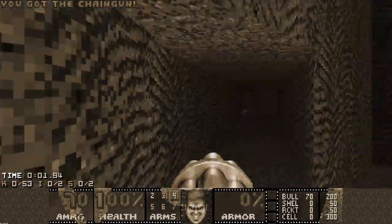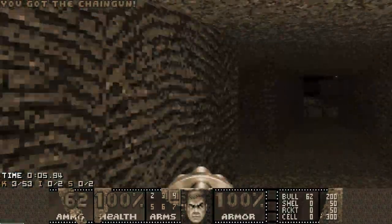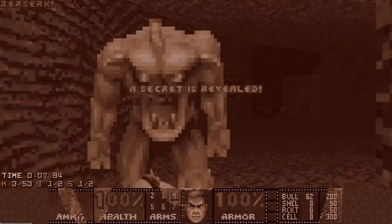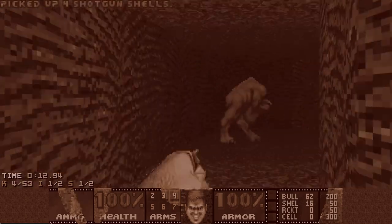This map is basically a net of underground tunnels that you can do in any order. What I like to do is go for the Berserk secret first, which is on the left side, as Berserk is good against the Pinkies, and then go for the right side to the rocket launcher room.